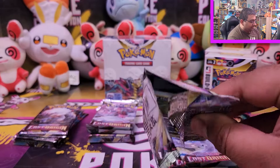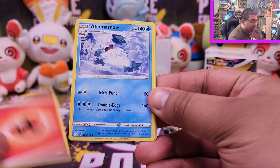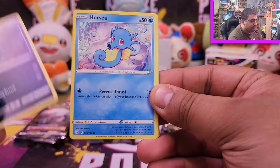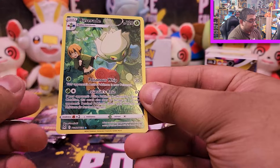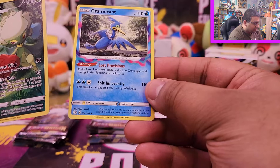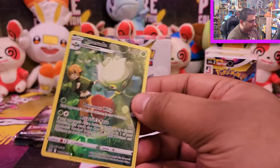Alright, the first time I'm opening a Lost Origin pack — hopefully I can get this up in time for release weekend. Pack one: Blizzard Snow, Gift Energy, Machoke, Murkrow, Horsea, Morpeko, Shellos, Binacle. Oh — a Roserade from the Trainer Gallery series! That's very nice, I don't get a lot of those. And we got Cramorant as a rare. I like the interesting smoky design going on around the frame even on non-holo rares — that's a pretty cool touch.